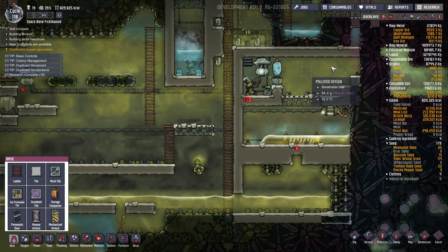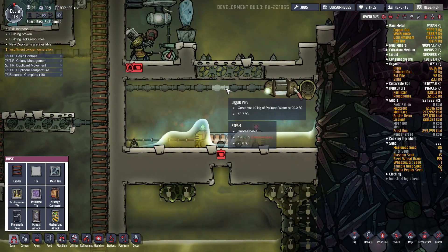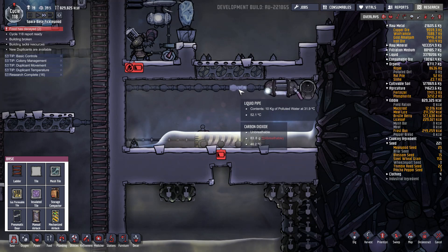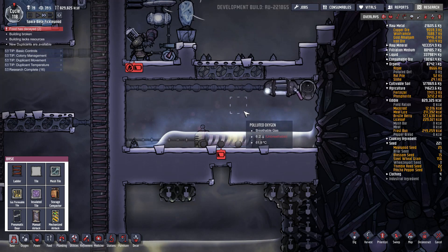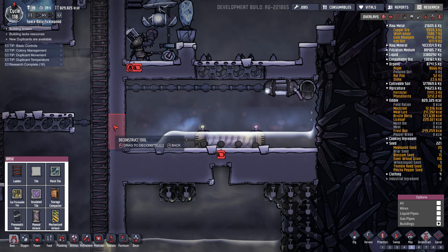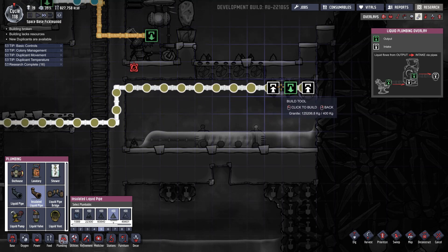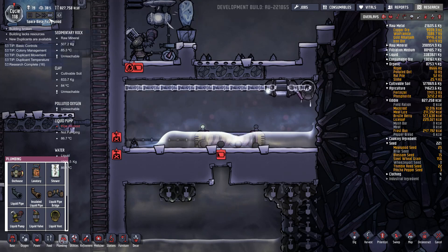We're still dealing with a vacuum here and still trying to clean out the rest of these. I wonder if this liquid pipe is thwarting my efforts — I think it is, actually. I think it needs to be insulated, not because I'm worried about the water in here being warmed up, but I'm worried about this water cooling the air as it goes by. We're gonna have to crack this puppy open and insulate those tiles. This is science, folks!